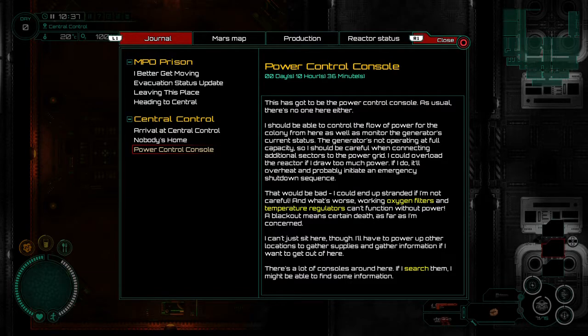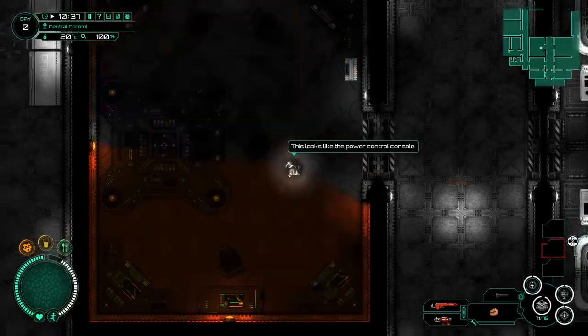I could end up stranded if I'm not careful. Working oxygen filters and temperature regulators can't function without power — blackout means certain death. I can't just sit here though. I'll have to power up other locations to gather supplies and information if I want to get out of here. There are a lot of consoles around here — if I search them, I might be able to find some information.